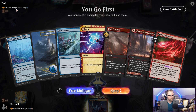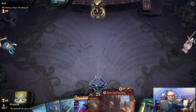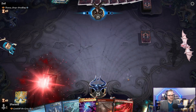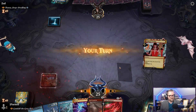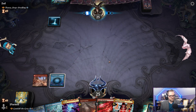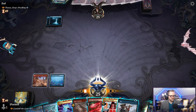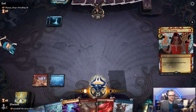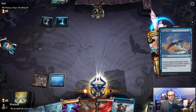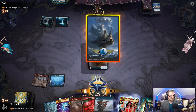We go first against Thassa Deep Dwelling. I got some burn. We do have a red land here, despite what it looks like. We'll pass the turn. I'm probably going to Faithless Looting and get rid of this Dive Down. Faithless Looting. Swan Song — all right. I guess we'll just attack with a bird.